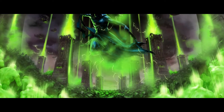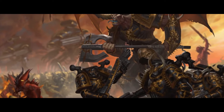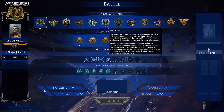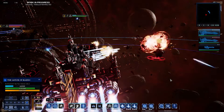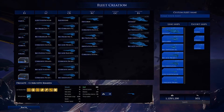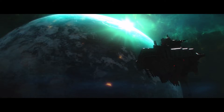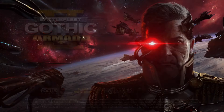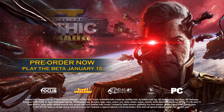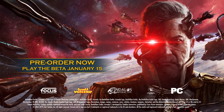Battlefleet Gothic Armada 2 is a massive experience, with hours upon hours of missions and narrative for each of the three campaigns. This is on top of the 12 factions in ranked multiplayer, Skirmish and 2v2, all with their own skills, upgrades, sub-factions, settings, nigh-infinite possible maps, and much more. The Aegis Ocularis awaits. Pre-order now to make sure you get a glimpse of the campaign in the second beta for Battlefleet Gothic Armada 2.